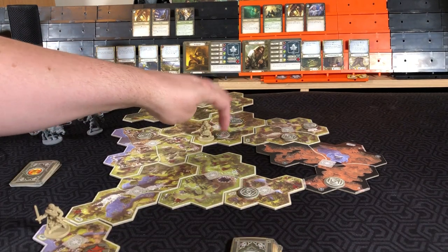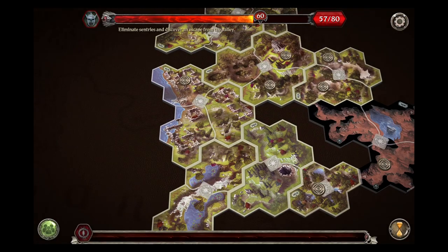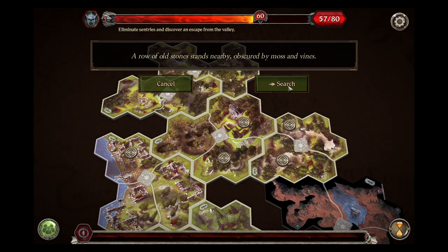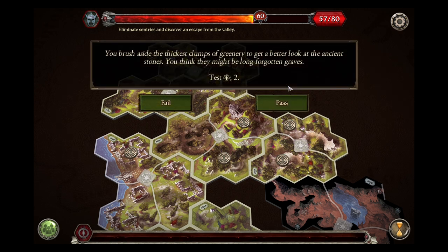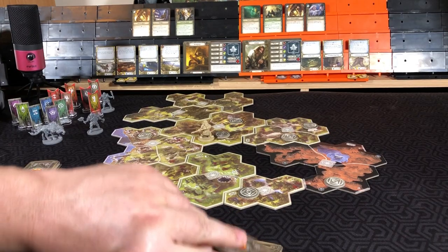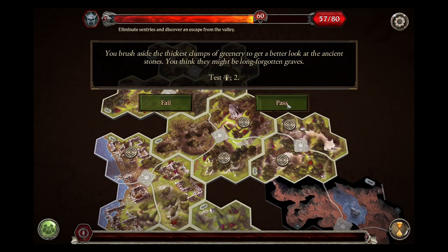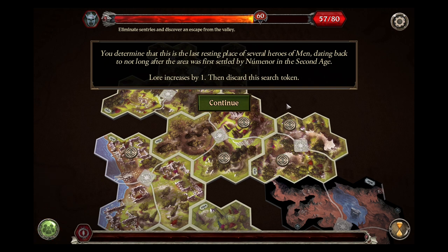We will start with Gimli, interacting with that token. Looking at the old stones — to get a better look, you think they might be long-forgotten graves. Testing wisdom — he is not very wise, but we know it's here. We have our two successes — we will pass. Determined that this is the last resting place of several heroes of men, dating back not too long after the area was first settled by the Númenóreans in the Second Age. Lore increases by one. Then discard this search token.